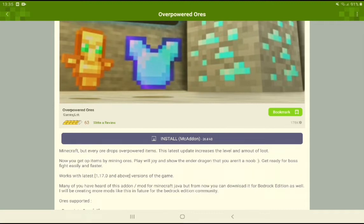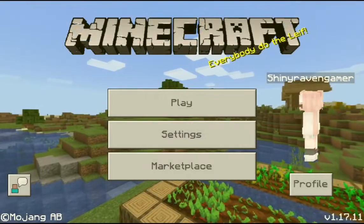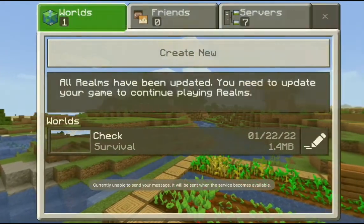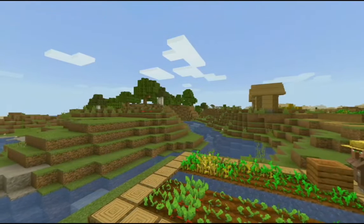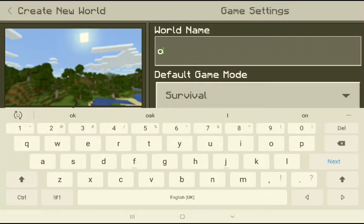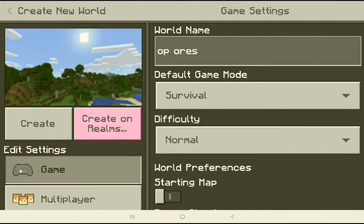You'll be automatically teleported to your Minecraft world. After that, click on Play and you can either select a server or create a new one. I made a new server and named it 'op ores.'